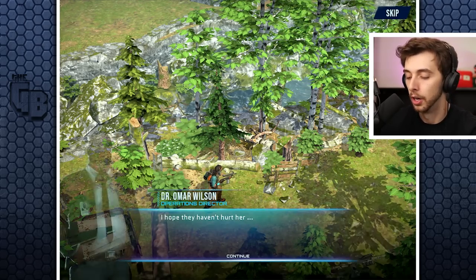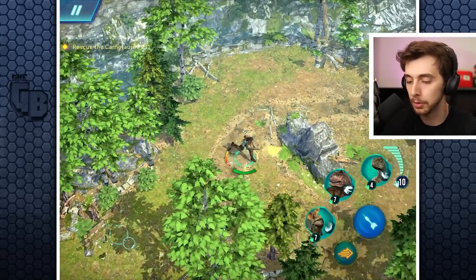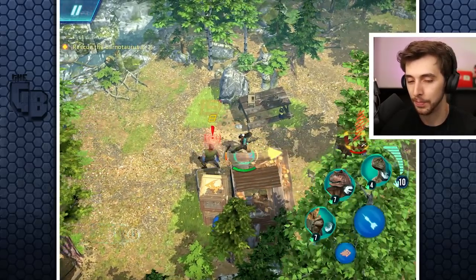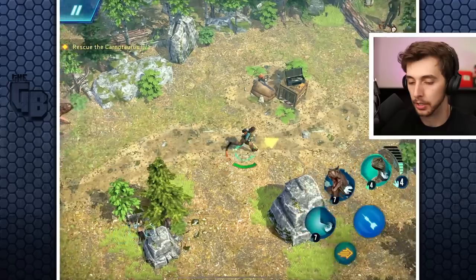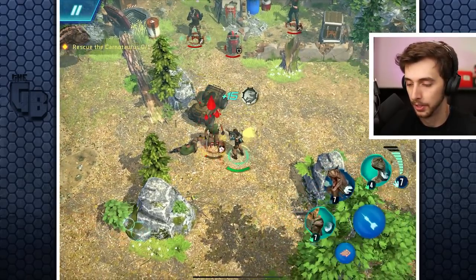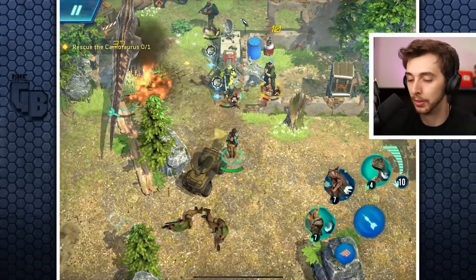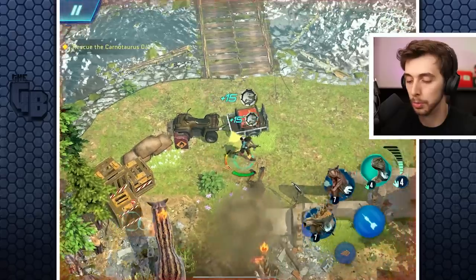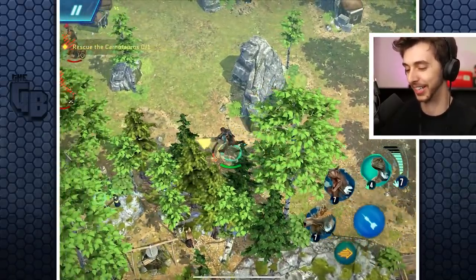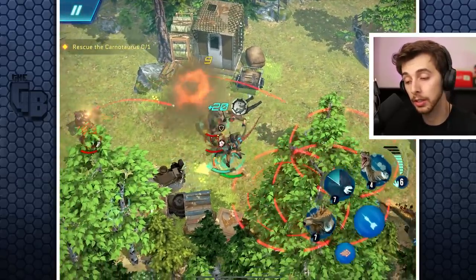We've received intel - poachers are after a wild Carnotaurus in the area. Whatever will I do! I also want to say - if we could do PVP with dinosaur teams that would be pretty sweet. Let's keep going - look, I've got my own Carnotaurus! Surprise! That would have been great for the Stegosaur to whack - so much explosions. The enemies are going to walk through everything and kill themselves.